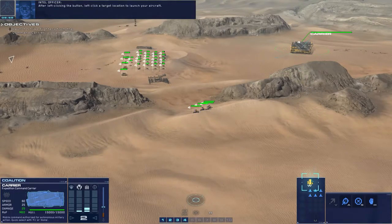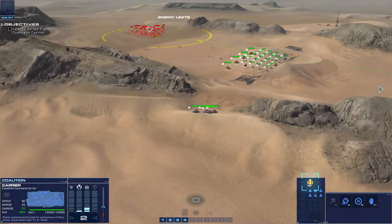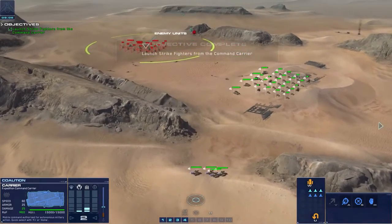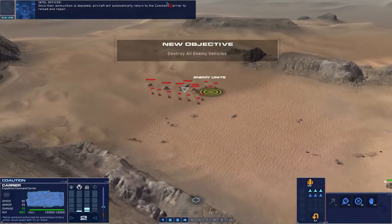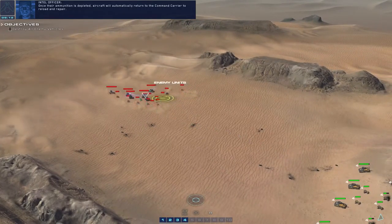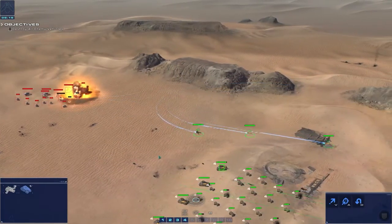Launch aircraft by selecting the carrier and clicking the launch ability button. After left-clicking the button, left-click a target location to launch your aircraft. While deployed, aircraft can be selected and issued commands just like other vehicles. Once their ammunition is depleted, aircraft will automatically return to the command carrier to reload and repair.